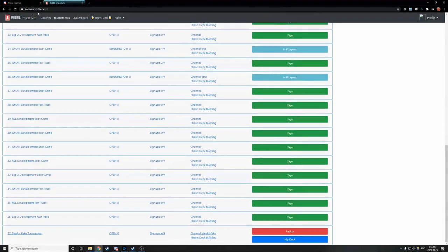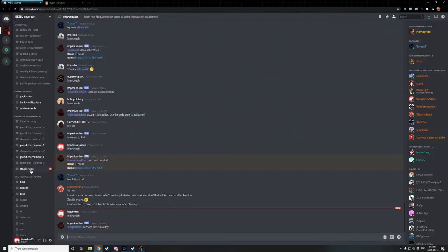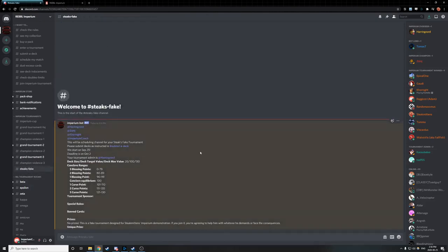We've waited a while, and now we have four signups for a tournament. A channel has been assigned in the Discord, and the bot has sent a notification with that new channel. We go to the channel that we've been assigned and see the start of the tournament. Herringzord, Zing, Cornite, and myself have all signed up. We all need to go through and submit our decks. It's giving us the rules again — we can see our deck size and the conclave ranges. For this one, we don't have a sponsor, and there are also no special rules or banned cards.